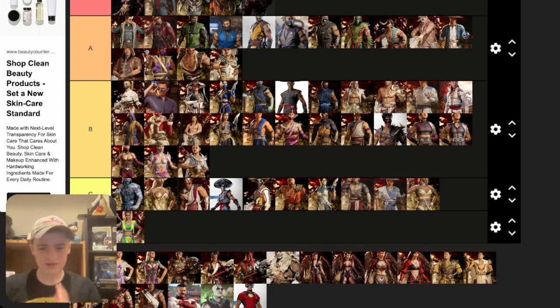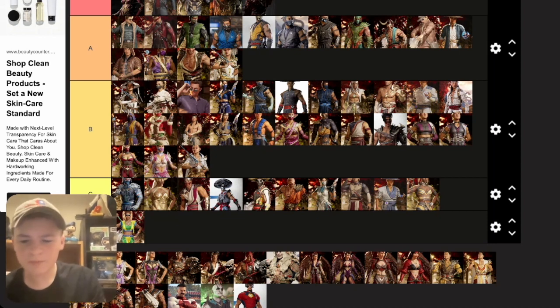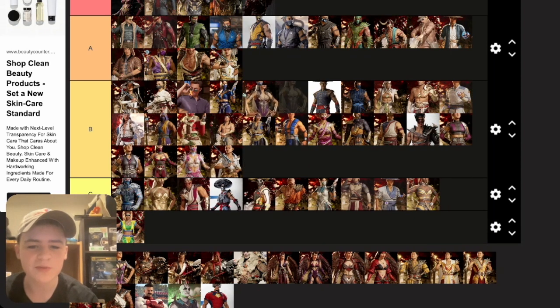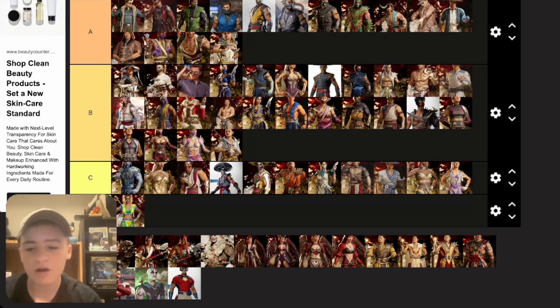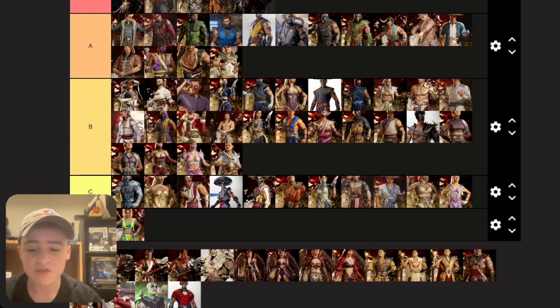Sindel — her base skin is all right, gets the job done. Union of Light I don't like, putting it bottom C. Order of Darkness is pretty cool, putting it bottom A. The reason Smoke's Order of Darkness is low is just because it's not complete yet — once the actual colors drop I'm sure it'll be A or S tier.